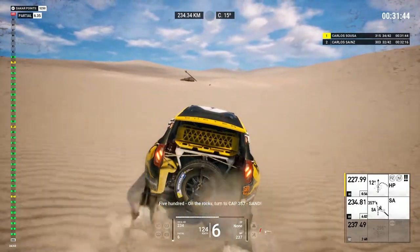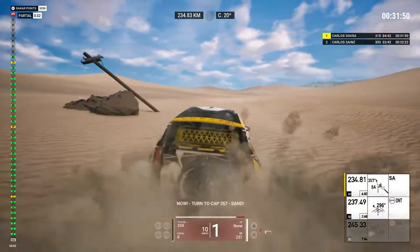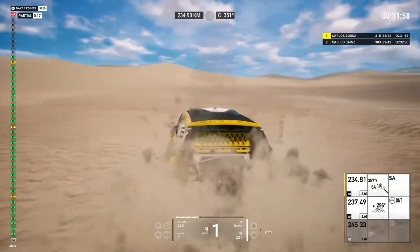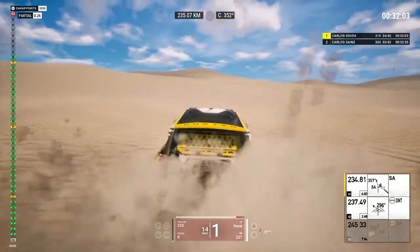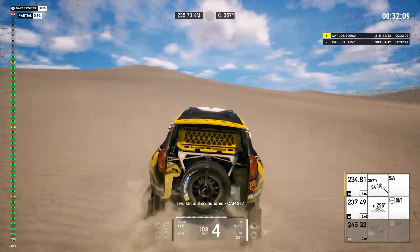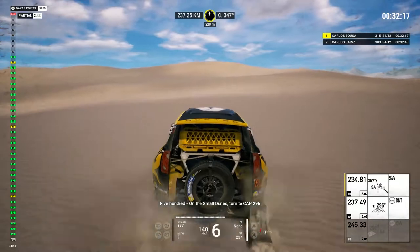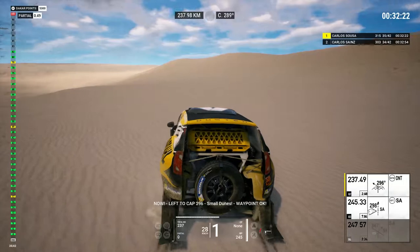Five hundred, on the rocks, turn to cap 357, sand. Now, turn to cap 357, sand. Two Ks in 600, cap 357. Five hundred, on the small dunes, turn to cap 290. Now, left to cap 296, small dunes. Waypoint okay.